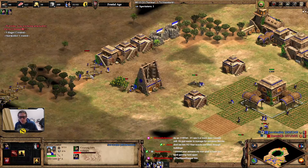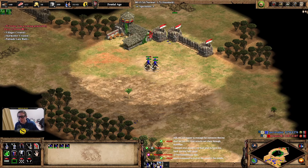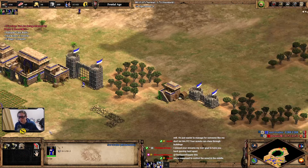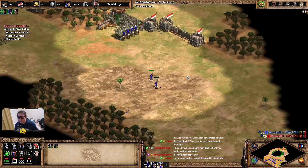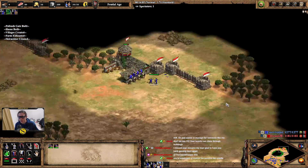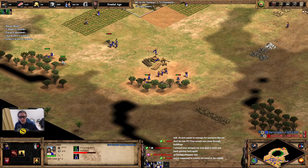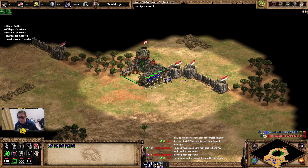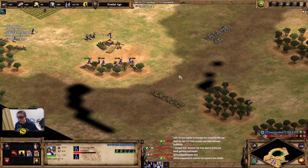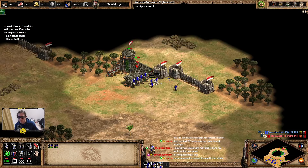He got his walls up earlier than me too, so that just means he's not gonna have as much stuff here. Did he repair it? I repaired it though. I'm hitting the range — it's actually good. Now these are gonna show up and ruin his day. We need another lumber camp. Yes, get it down here for now. It's just gonna cost him a lot. I think we just get two lumber camps — one on this side, one on the other side. I'm gonna have to send another villager.